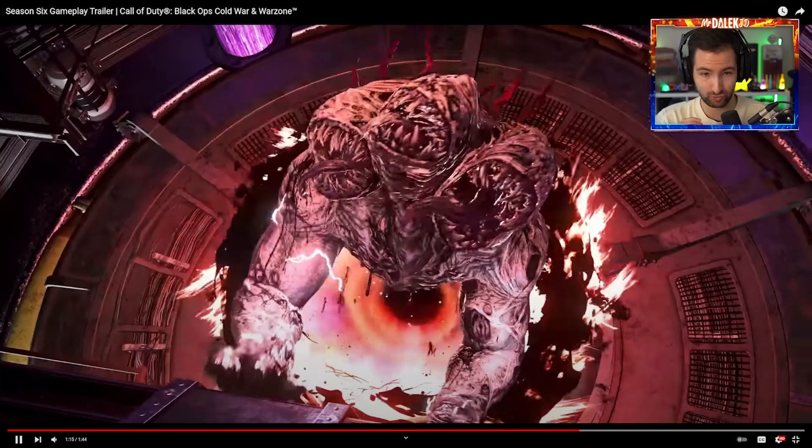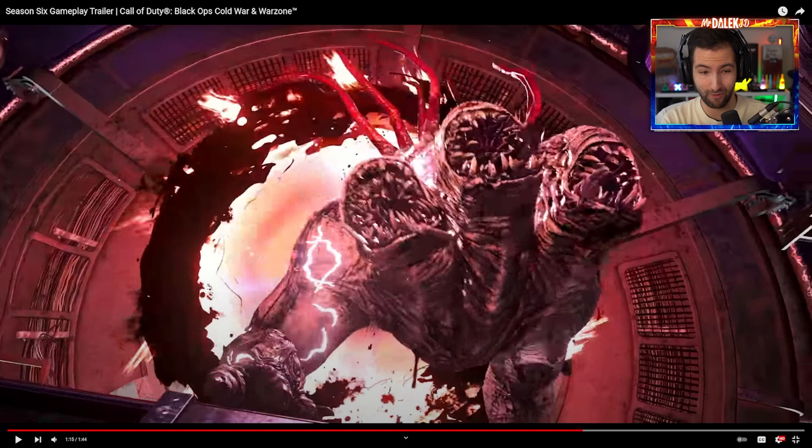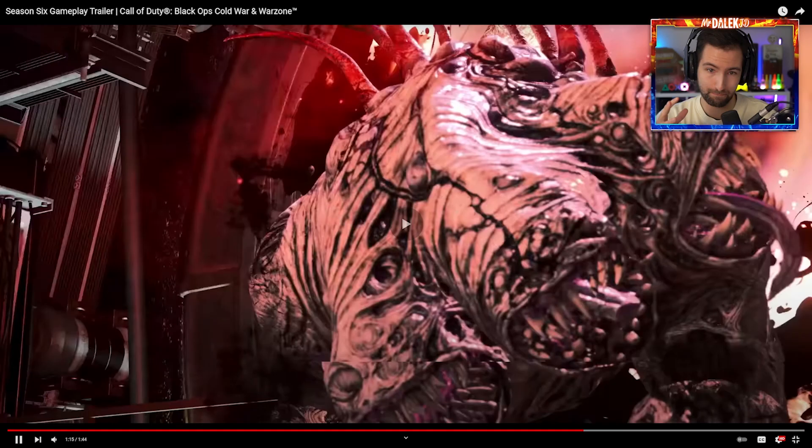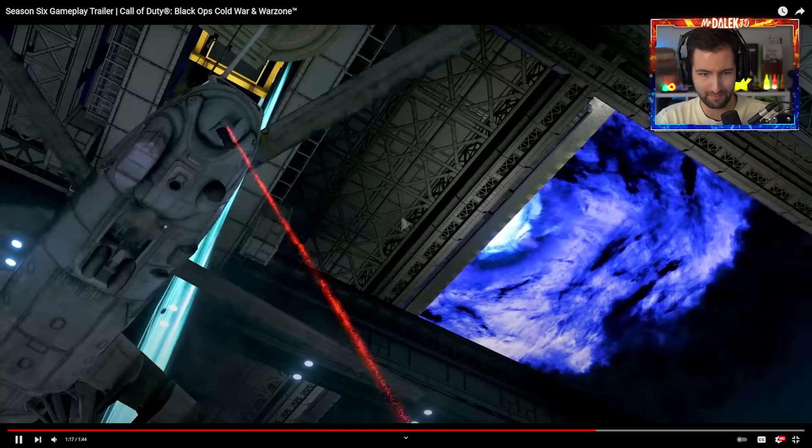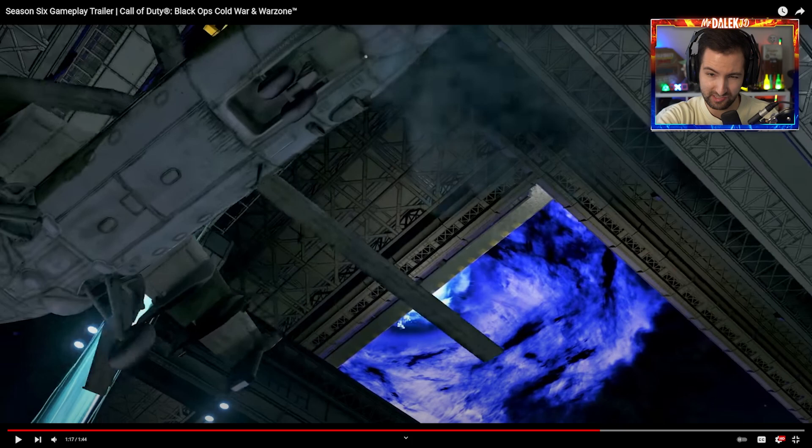It's been leaked by CodTracker to be called the Abomination - a three-headed monstrosity. It's literally called the Abomination, it's got tongues. It legit looks like a Magwa and a Nova Crawler had too much to eat. It is a bulky boy - that looks absolutely frightening. It's got electrical currents over it. There's an open window here of the vortex below, which is obviously where the Forsaken is going to come from.